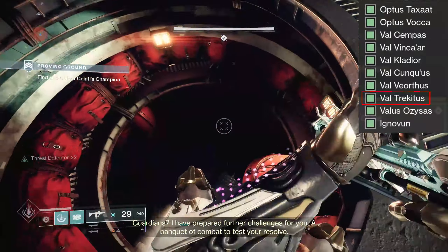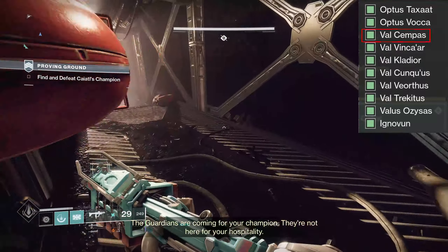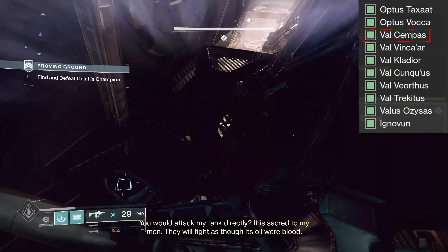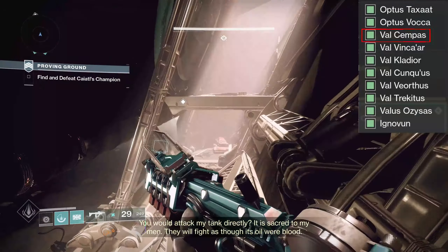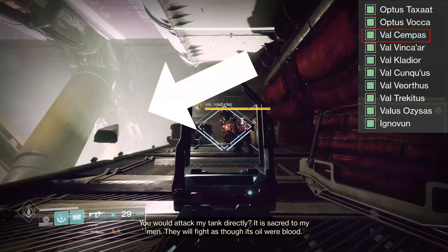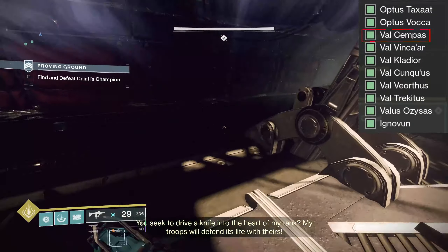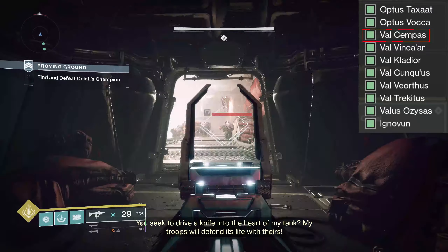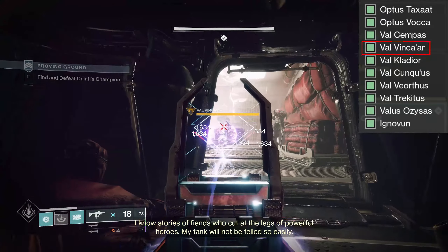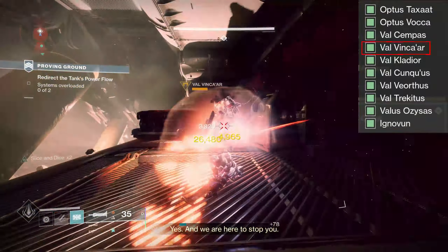After that room, continue on to where you can find two more VIPs that can spawn — in the room where you pick up the fuse or ball thing, where you can see the treads moving with the rocks. By the way, those rocks will kill you, so be very careful. On this first drop down, there is an optional spawn for two of them: Val Sempes, who is a Phalanx, or Val Vincar, who is an Incendior. Only one of the two of them will spawn at any given time.